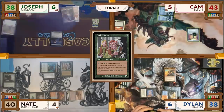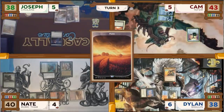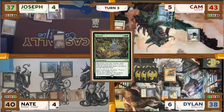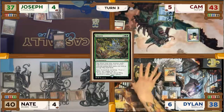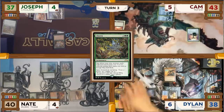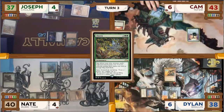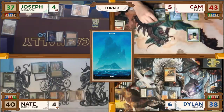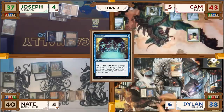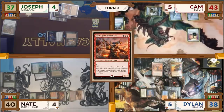Joseph untaps, plays a Plains, and taps out completely — taking 1 damage from his lands — to cast Chulain. Priorities pass a round and Chulain surprisingly resolves. Joseph passes to Cam. Cam untaps, plays an Island, taps to cast a Preordain, scrys both cards to the top, draws a card, and deciding to leave up mana, gives the turn to Dylan. On Cam's end step, for 0 mana, Dylan flashes out a Glint Horn Buccaneer due to the Aluren that Joseph has on the battlefield.